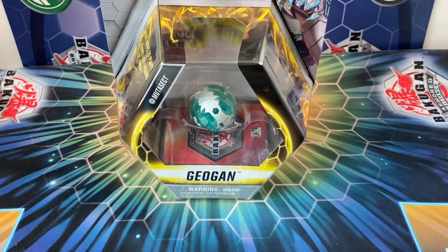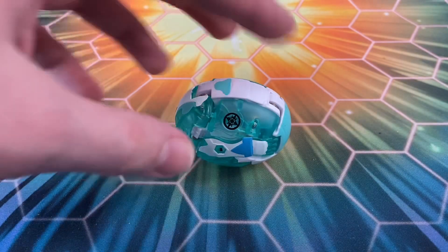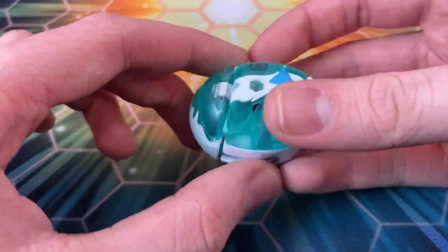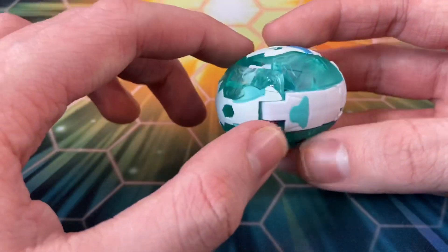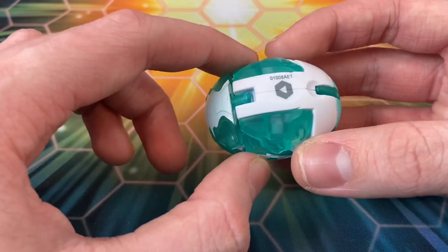I'm just going to get this guy out of the box and let's take a look at what we get inside, starting with the Geogon itself. So here is Mutasect — it kind of has this really cool egg shape. You can see the arms and just seeing all this translucent kind of teal, azure plastic is really, really good looking. I absolutely love it, and you can see the little spot right there where you're supposed to drop it.